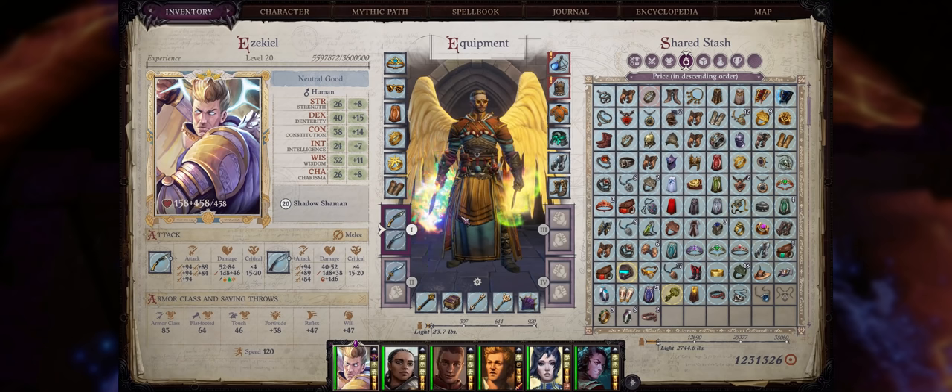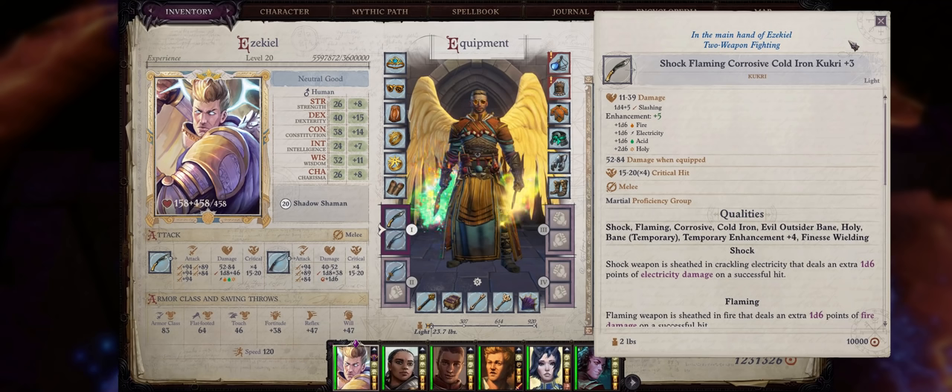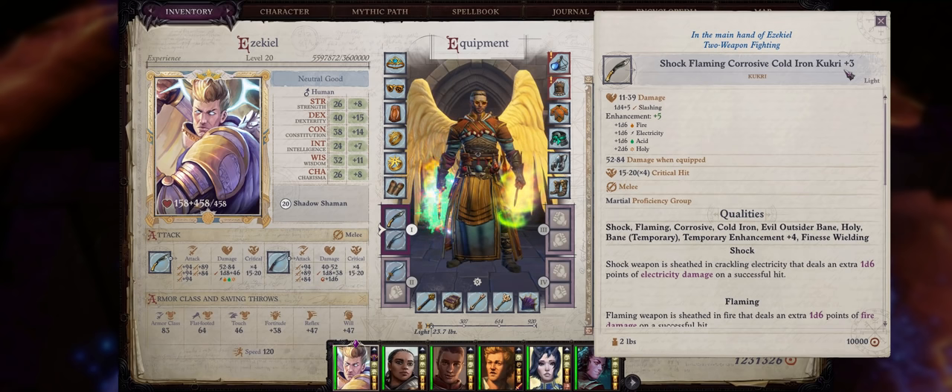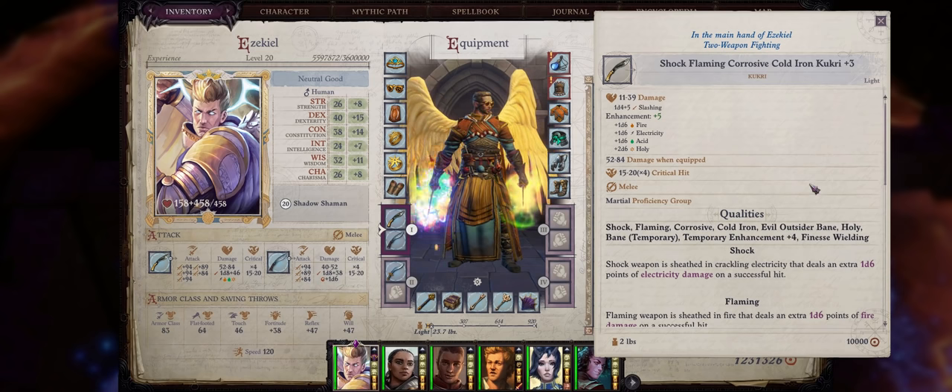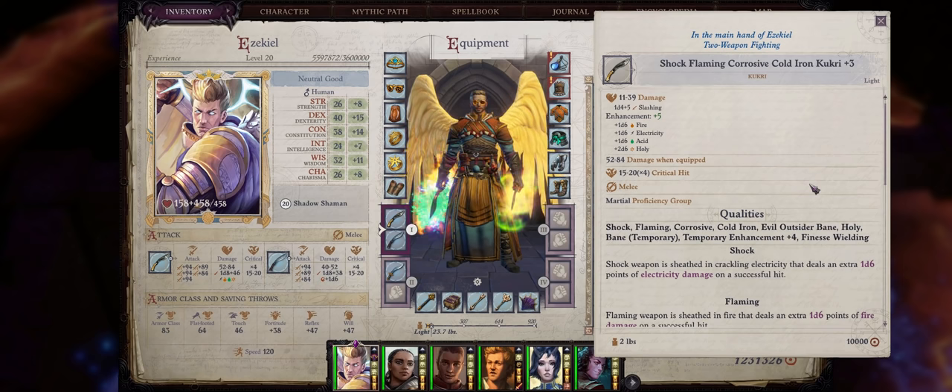Now let's talk about one of the most important parts — the weapons. For your main hand Kukri, you certainly want the Shock Flaming Corrosive Cold Iron Kukri +3, because of the multiple elemental enchantments it has. This makes it ideal for proccing the Elemental Barrage mythic ability to highly increase our damage — just one hit with this Kukri will already be enough to proc it. Finding it is also very easy and somewhat early: you can find it at chapter 3 in the basement of the laboratory area. Because you have to go there for your Mythic rank 4 no matter your mythic path, chances are you will end up with this Kukri.